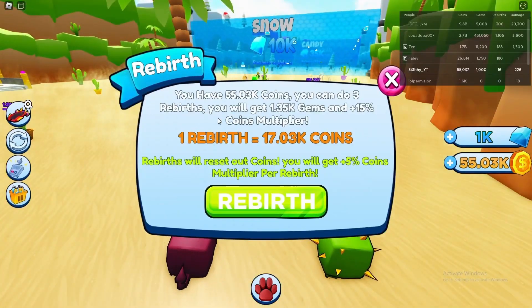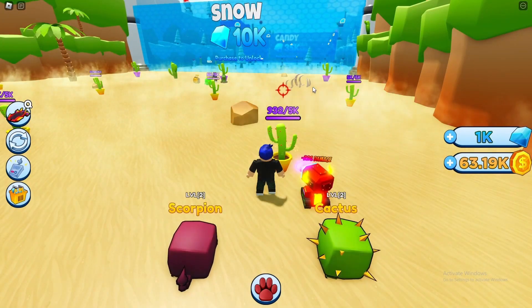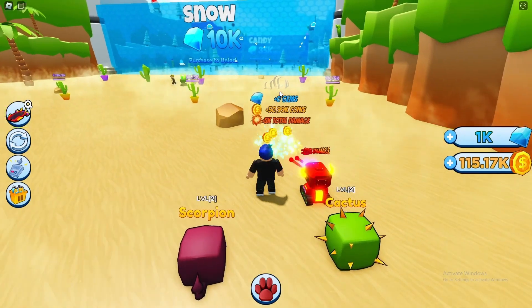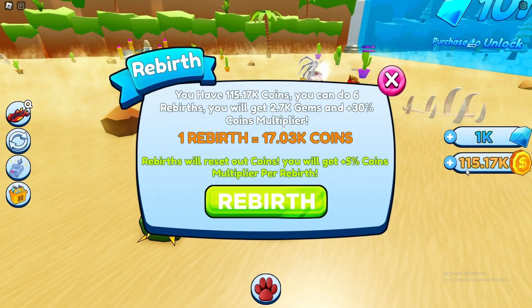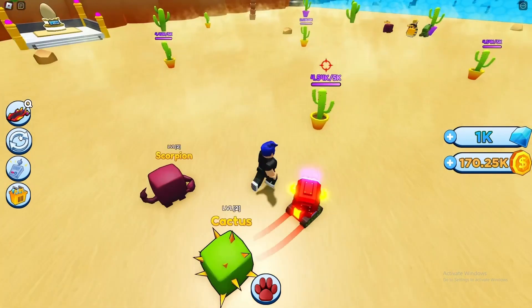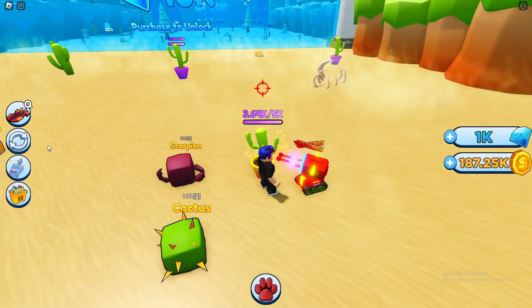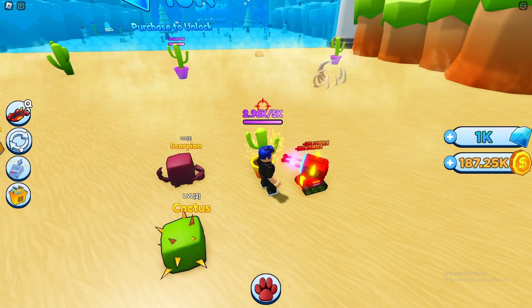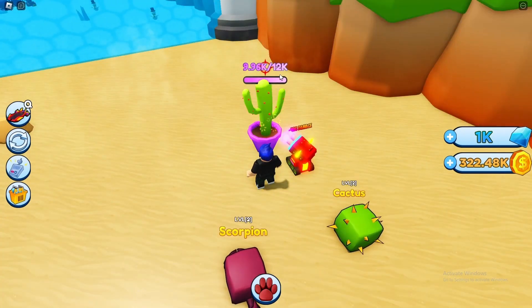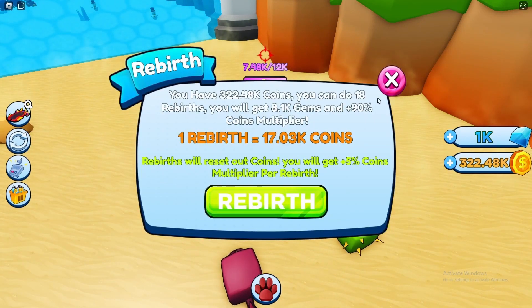It seems like you want to rebirth multiple times at once because then you'll outscale the rebirthing cost. At 50k we get six rebirths at once. When we hit 170 rebirths we should be able to do 10 at once with no extra cost - that is crazy! At 170 we can do nine - that is insane. Since we're dunking on everything, I'll go for like 30 rebirths. You'll get a 90 coin multiplier but the cost will go up, and if I get 200 the next rebirth will be easier.